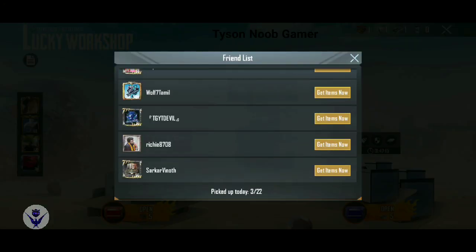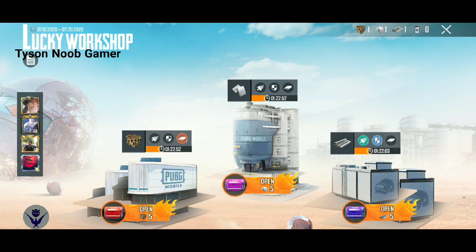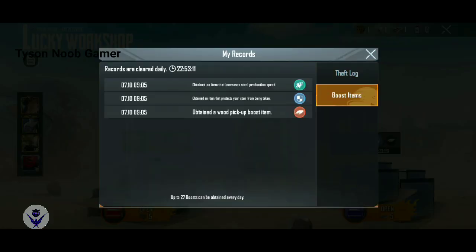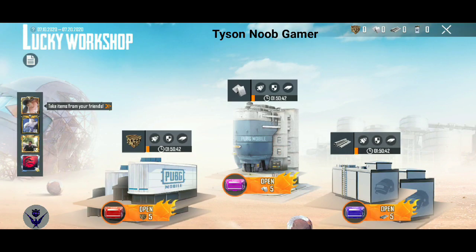There is a notepad with a friend list and two options. Here are three types of boosters and boost items — there are three boost items in total. I have multiple random machines. There are two boost items available like this.